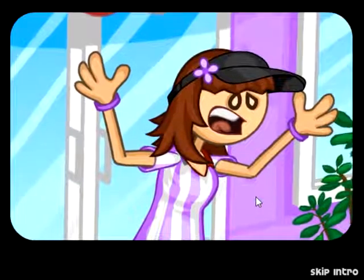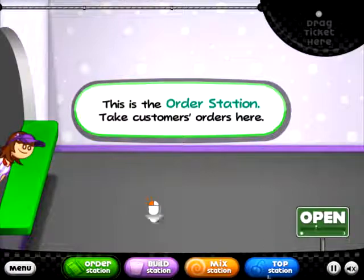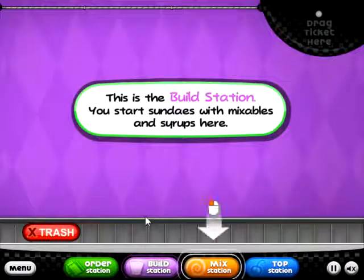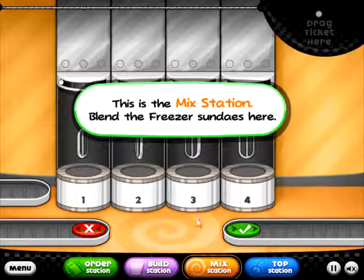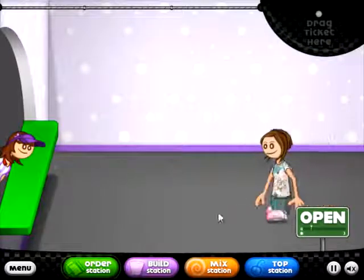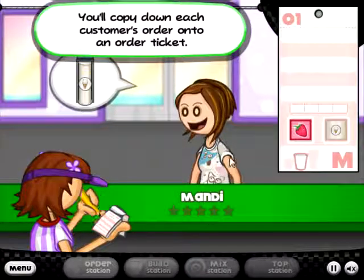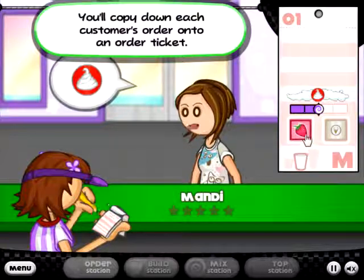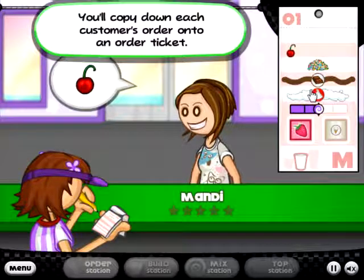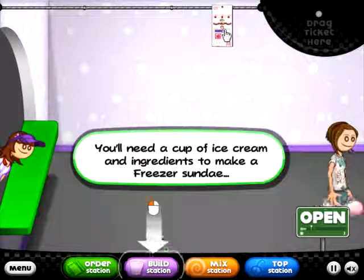We're starting Day One! This is the order station — take customers' orders here. This is the build station — you start sundaes with mixables and syrups here. Then there's the mixing station — blend the freezer sundaes here. And then you do all the toppings. So let's go back to the order station. Hello, our first customer! Take an order — you copy down each customer's order. So this is Mandy — a medium-sized cup with vanilla and strawberry, blended halfway, with whipped cream, chocolate sauce, sprinkles, and three cherries.